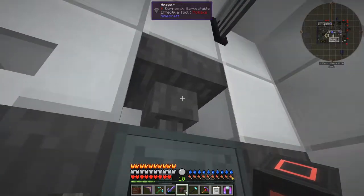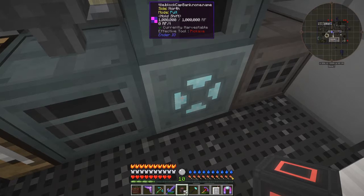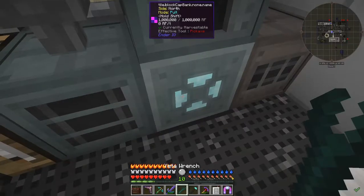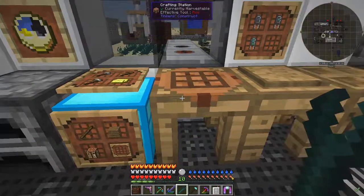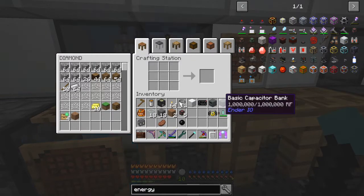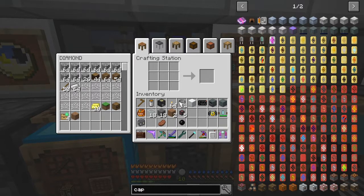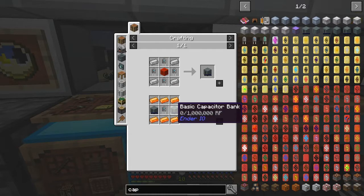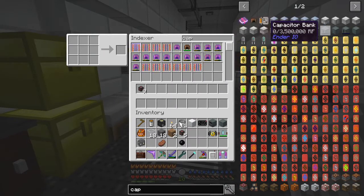They're coming in down here, and I've got a bank here but it's going to be full. What is it? Just a basic capacitor bank - let me remove this basic capacitor bank and upgrade it. Let me have a look - it's just trying to turn around. Yeah, it's just a basic capacitor bank that stores one million RF - that's a bit useless. So we want a better one.